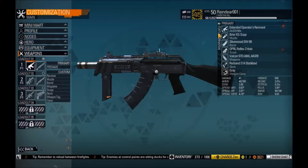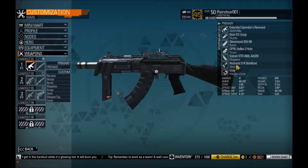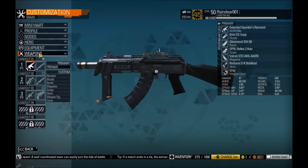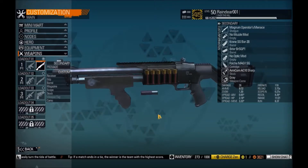So let's get into the name. It's called the Extended Operator's Remnant. Bryax the suppressor is the muzzle. The barrel is the Silverwood SW09. Scope is preference, magazine preference, but I would prefer the inkstand magazine. The stock is the Red Sand S14 Stabilized, and the Cambo's preference. Every single one of these will be in the description below so you can use it for yourself. Secondary is a shotgun with mag ammunition.